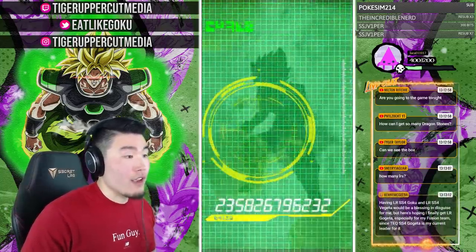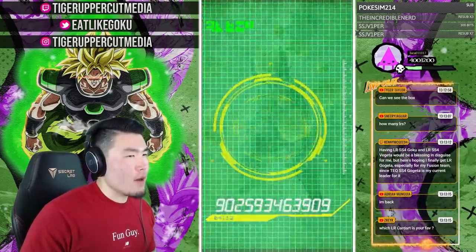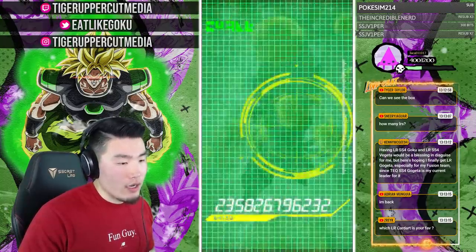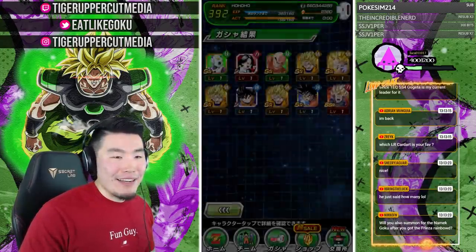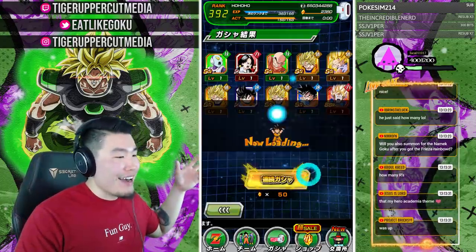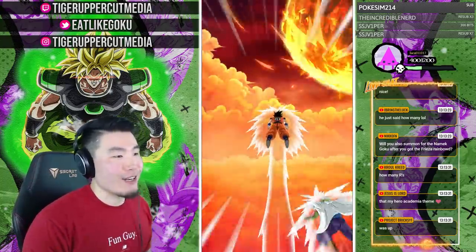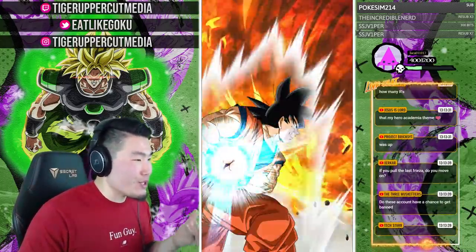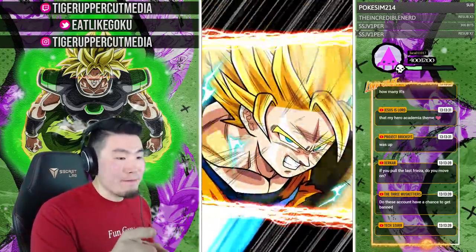Which LR card art is your favorite? Probably LR Bardock — probably LR Bardock. Will you summon for the Namek Goku? Not Namek — I don't know why I keep saying Namek. Maybe it's because I've been hanging out with my boy Scott too much — Scott Herman. This man pronounces things mad weird with his crazy accent, so maybe because I've been hanging out with him so much I say words weird now.